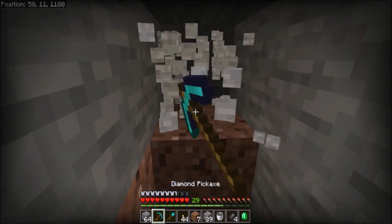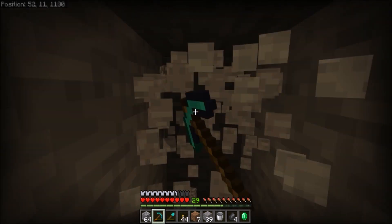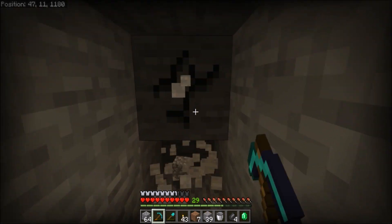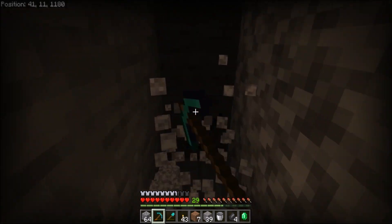We're definitely in extreme hills - that's why we found emeralds and also a random silverfish. That's not as much fun but it is what it is, it's part of the game. Silverfish are just annoying - whatever, it adds some interest I guess to mining. But come on, give us a mining underground caving update - that would be great. Anyway, let me continue on and I'll see you back at the top.